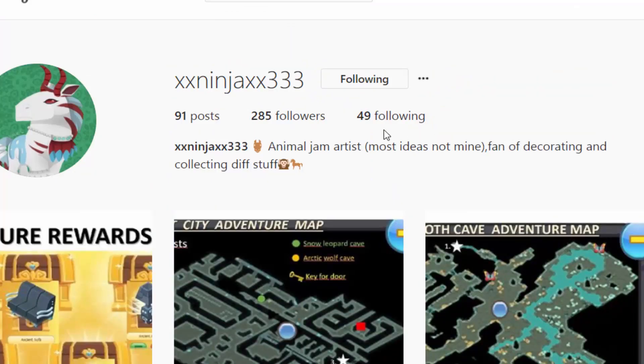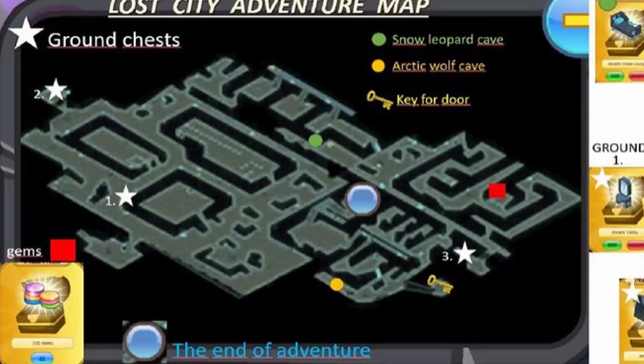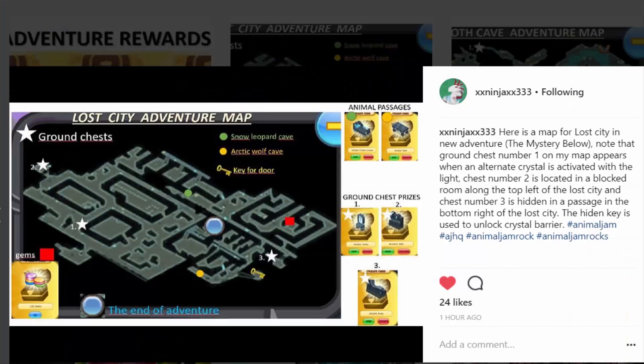We're going to be looking at these photos right here. XXNinjaXX333 made a whole map of the adventure and located different types of chests. They wrote: here's my map of the lost city in the new adventure, the Mystery Below. Note that ground chest number one appears when an alternative crystal is activated with the light. Chest number two is located in a block through along the top left of the lost city, and chest number three is hidden in the passage in the bottom right of the lost city. The hidden key is used to unlock the crystal barrier.